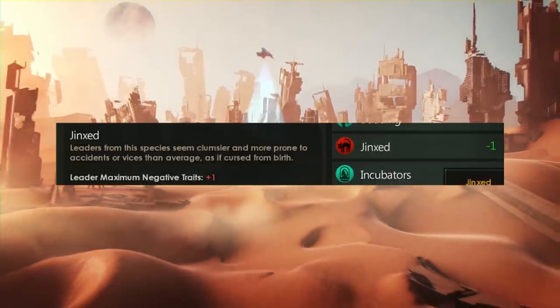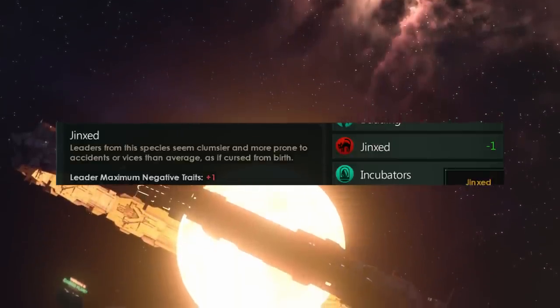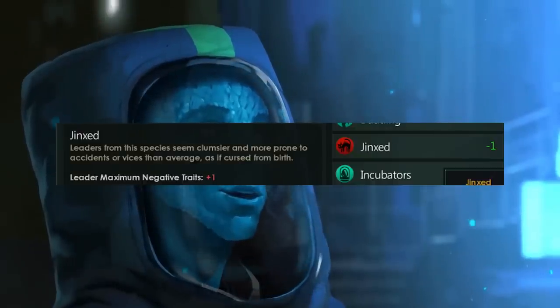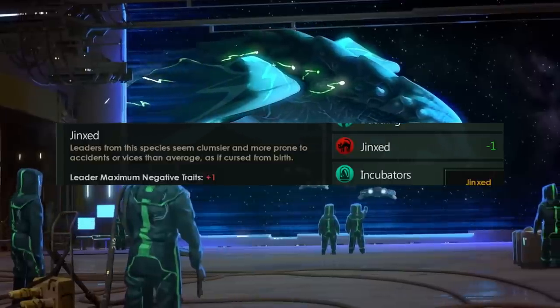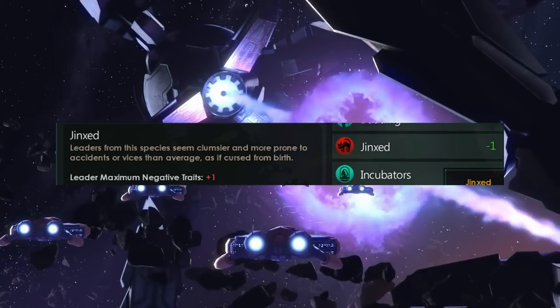The other negative trait is a minus one point trait for players that really want to try their luck, or just bully the servile species — it's called Jinxed. Leaders from this species seem clumsier and more prone to accidents or vices than average, as if cursed from birth. Leader maximum negative traits: plus one. The dev comment reads: 'The dzin saw a black cat across the street, but didn't understand the significance.'